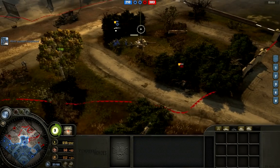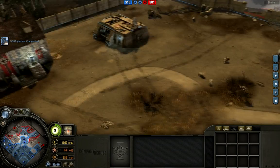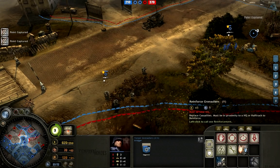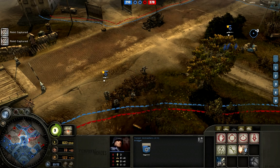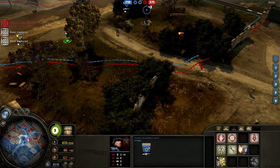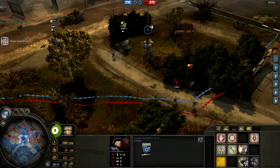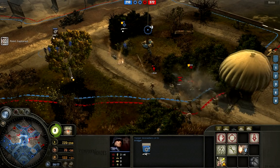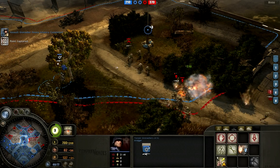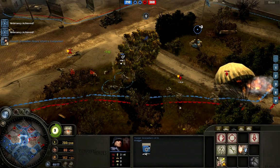These guys have got to go retreat. We got him on the retreat — awesome. He's getting repaired. I'm going to build some more anti-infantry guys here. Shreks are going to get some survival. I thought I heard tanks coming. There we go — managed to retreat. That grenade there. These guys are going to get tons of kills. Got some veterancy.